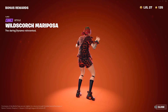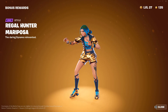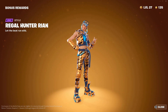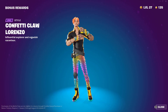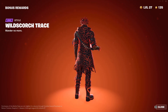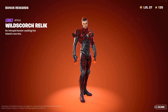Super level styles are now available for you to unlock once you reach level 125 through 200. Here's a look at those styles for Mariposa, Ryan or Rianne, Lorenzo, Trace, and Relic.